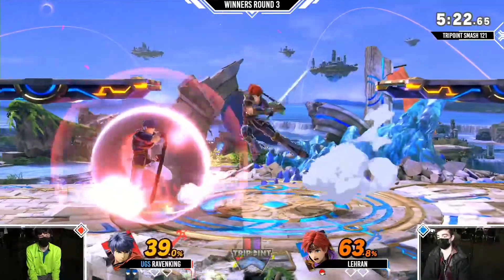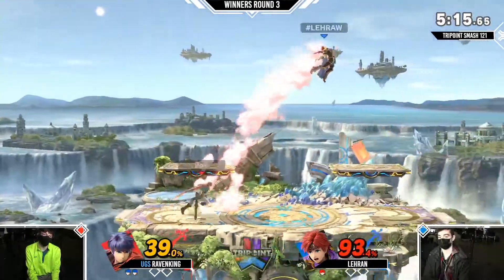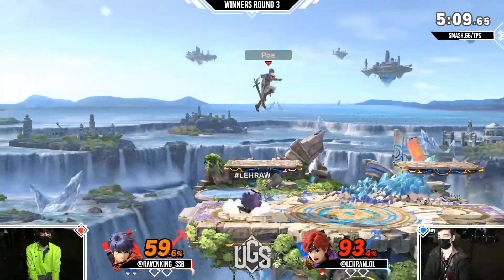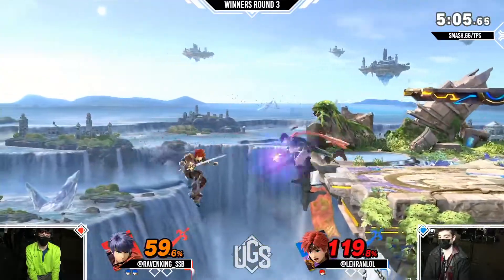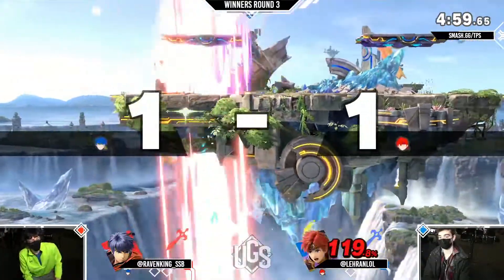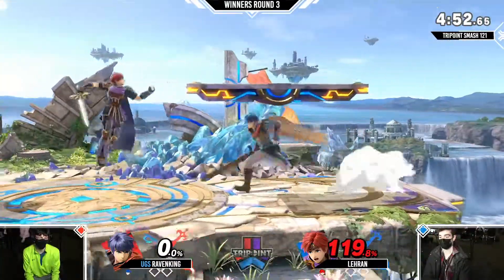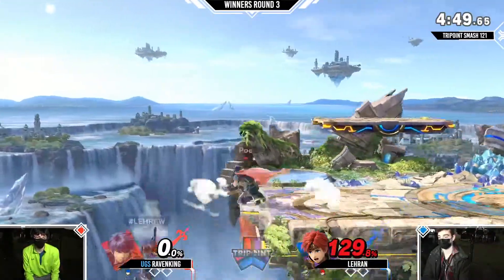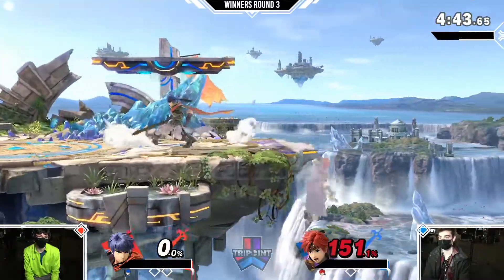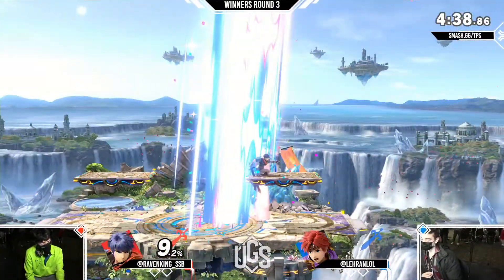Maybe if he can get some nice damage off — going for the back throw. Ike basically just wants you to make a move, there's the counter. A nice edge guard — he might have a chance to make it back, but he has to play very carefully. At 151 percent against Ike, that's very dangerous, and the neutral air is going to take it.